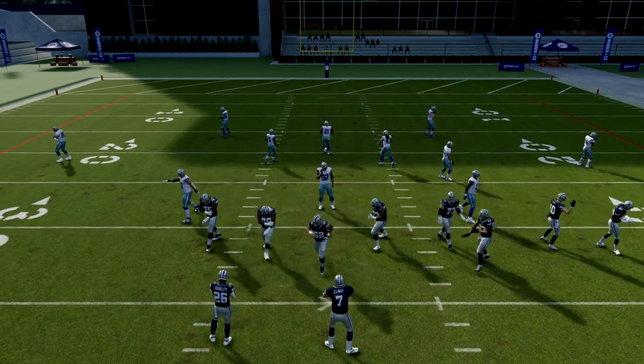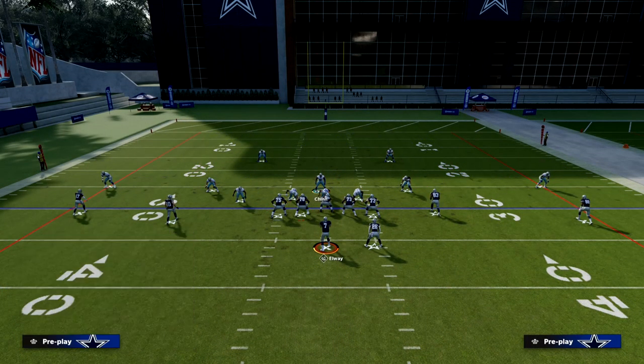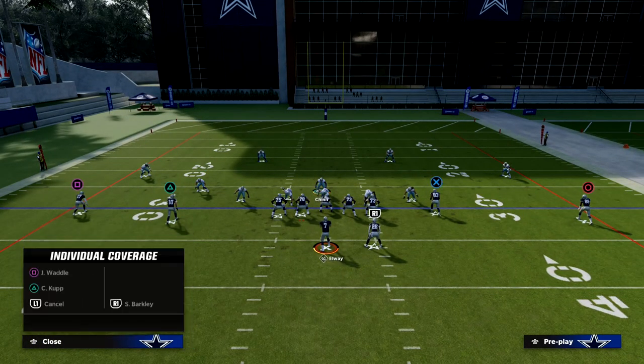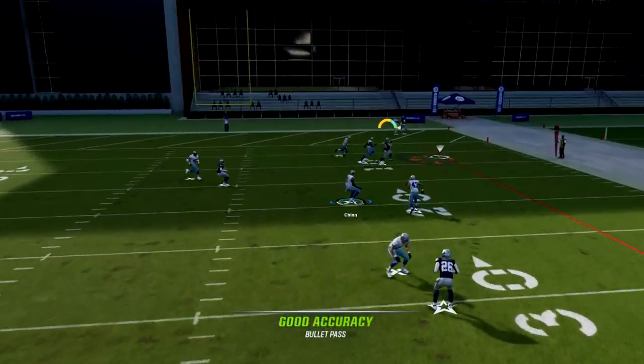Against a spread or 2x2 set, I love to be base-aligned so I always have the threat of pressure, and I like to man up the running back. I take the slot cornerback and cross-man him onto the number three receiver in the formation — in this example, that's Barkley as the RB. On the right side, Michael Irvin is the number one receiver, Darren Waller is number two, and Barkley is number three. On the left, Waddle is number one and Cup is number two, but there's no number three. We just want to take away that number three receiver so he can't hurt us.